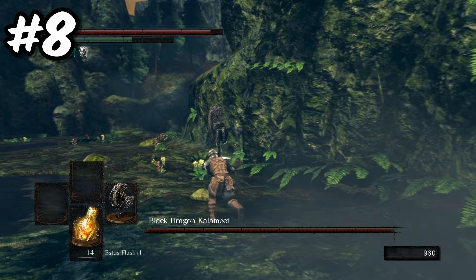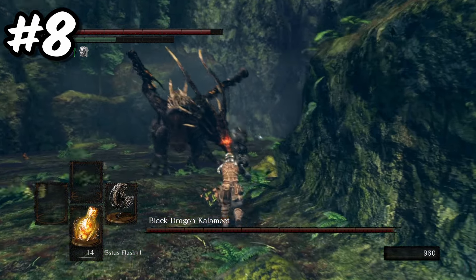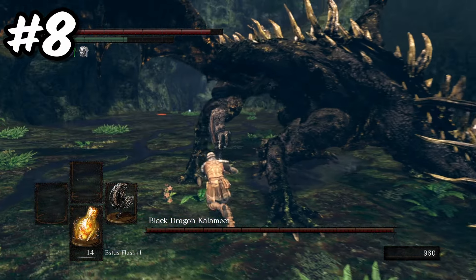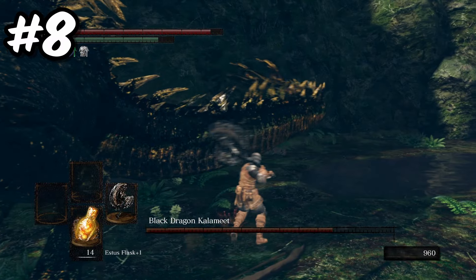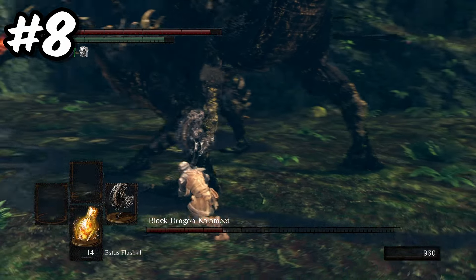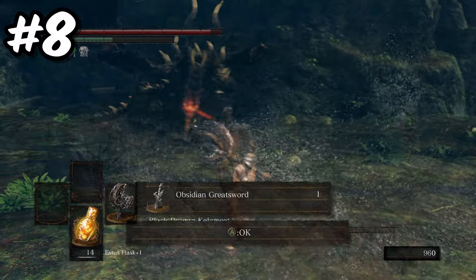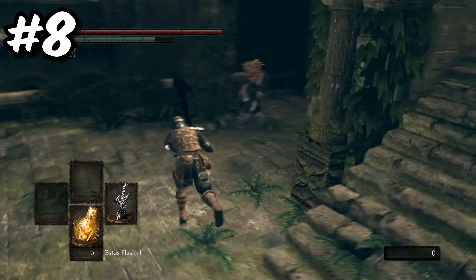Number 8. And now it's time for what is most definitely the hardest weapon to obtain on this list. The Obsidian Greatsword can be obtained by chopping off the tail of Black Dragon Kalameet, but this is very much easier said than done — mainly because Kalameet doesn't lower his tail very often, so it requires you to wait for one of three attacks to be able to reach it. I spent hours trying to obtain this footage, and unfortunately, due to the lack of skill and willpower, I resorted to enabling god mode just to record this footage. Once you have managed to chop off his tail, you can wield the one and only Obsidian Greatsword.